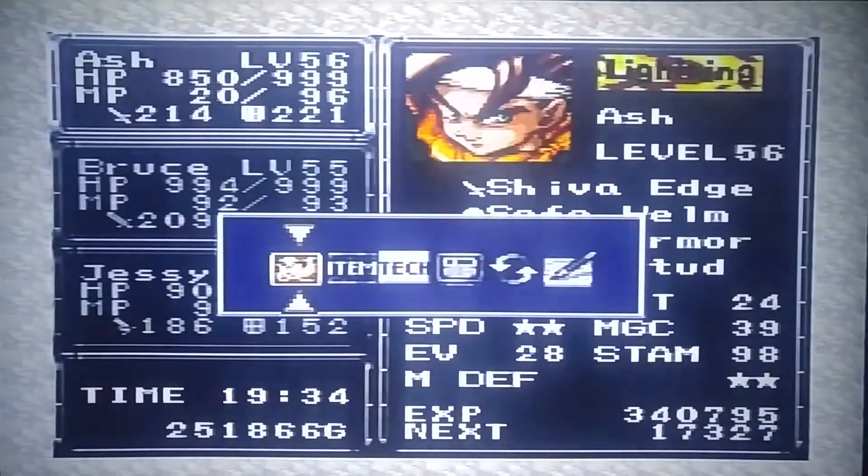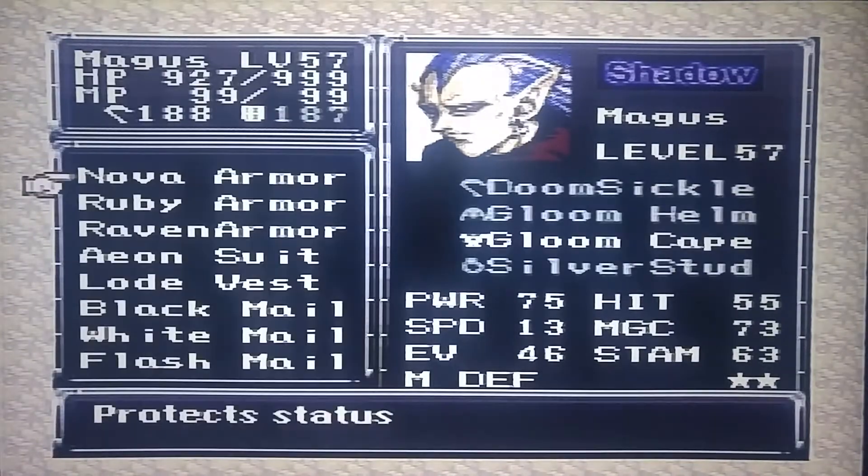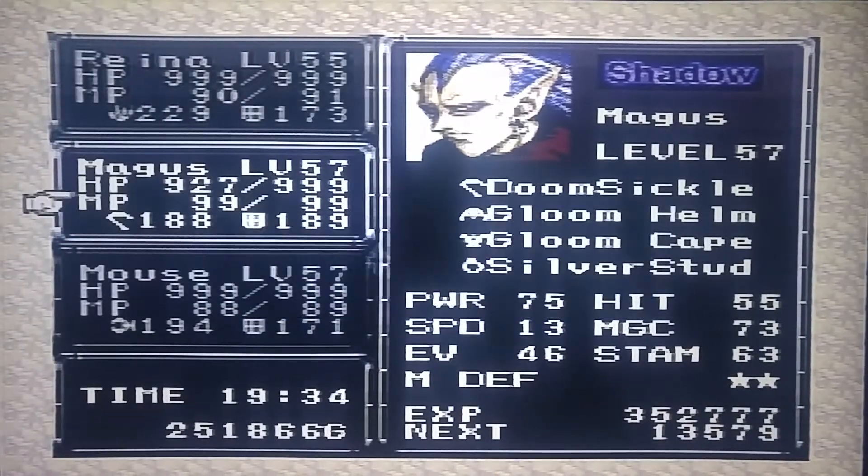So we'll grab that elixir again. Last time we grabbed the Moon Armor out of here, so this is going to be the Nova Armor. The Nova Armor is the second best armor in the game. The Gloom is better than Nova. So Bruce, go ahead and have yourself some Nova Armor.